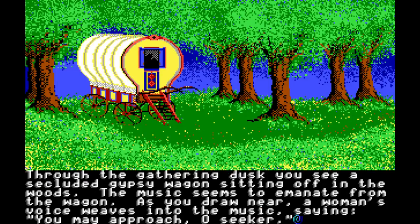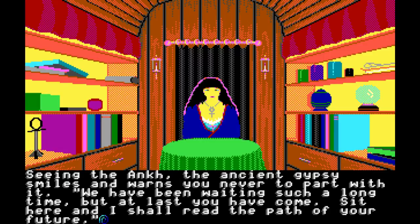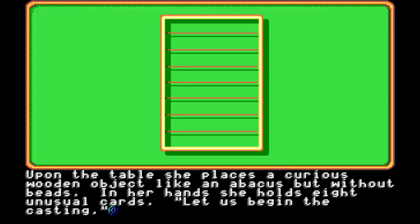Through the gathering dusk, you see a secluded gypsy wagon sitting off in the woods. The music seems to emanate from the wagon. As you draw near, a woman's voice weaves into the music, saying, 'You may approach, O seeker.' You enter to find an old gypsy sitting in a small, curtained room. She wears an ankh around her neck. In front of her is a round table covered in deep green velvet. The room smells so heavily of incense that you feel dizzy. Seeing the ankh, the ancient gypsy smiles and warns you never to part with it. 'We have been waiting such a long time, but at last you have come. Sit here, and I shall read the path of your future.' Upon the table, she places a curious wooden object, like an abacus, but without beads. In her hands, she holds eight unusual cards. 'Let us begin the casting.'